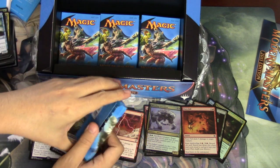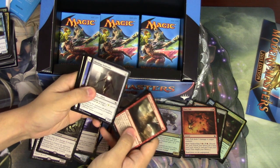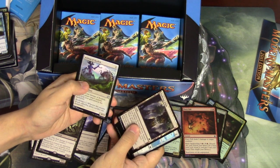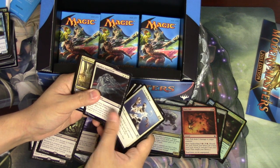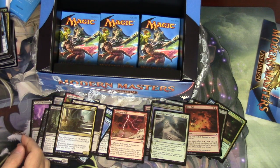How many packs do we have? We are halfway. We did pull an Eye of Ugin which is good — definitely one of the better cards you want to pull. Vines of Vastwood is very good. Artisan of Kozilek, Celestial Purge, Restless Apparition. Shadow Mage Infiltrator — oh, Spectral Procession, that is an okay uncommon.